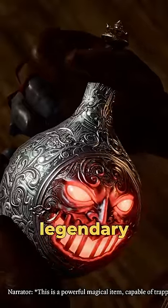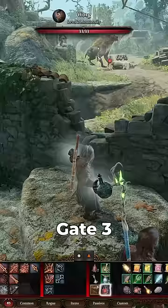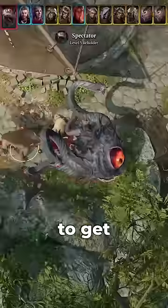The Iron Flask is a legendary item from D&D. In Baldur's Gate 3, it is located in a chest in Act 1. There is only one way to get all positive outcomes from the Iron Flask quest, Missing Shipment.